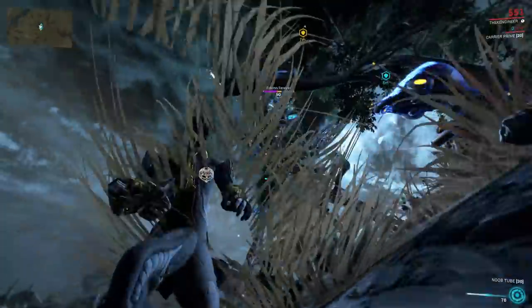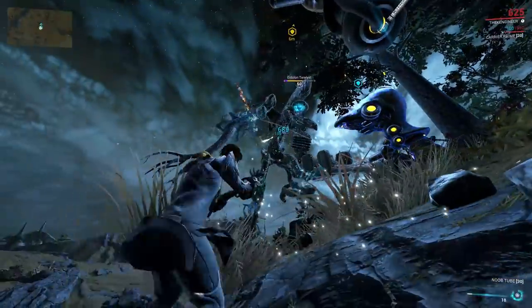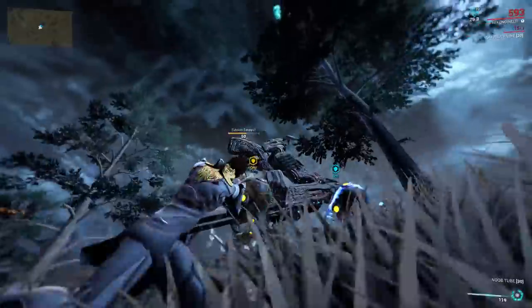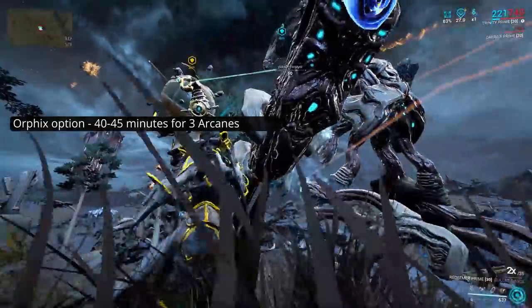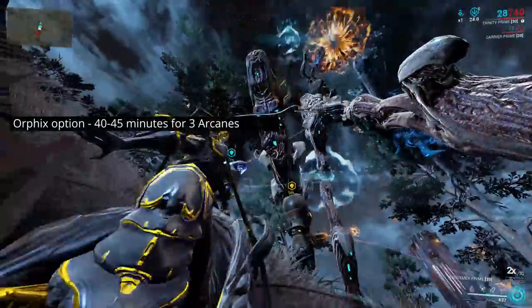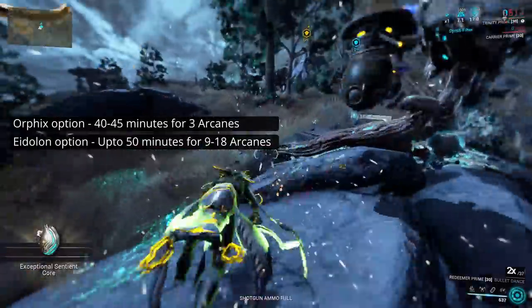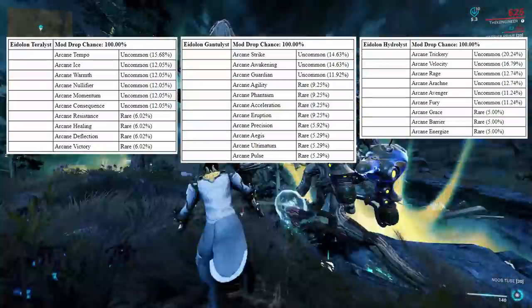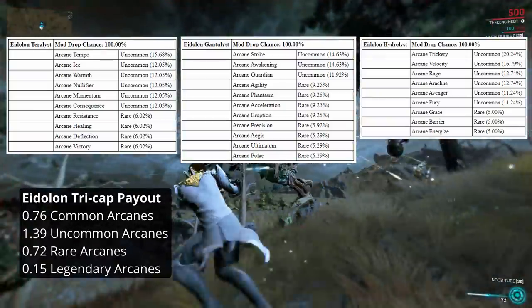Compare this then to Eidolon hunting. Sure, you can't do it all the time - only during night time on Earth. However, experienced Eidolon hunters are not limited to a single run in a night. They can achieve a full 3 Eidolon captures, a tricap, multiple times over. Experienced squads can handle 3 tricaps with ease, and the most proficient can achieve 5 or 6 tricaps in the night. So on the one hand, there's the option of spending around 40-45 minutes getting 3 arcanes, assuming you've managed to kill all 36 Orphix. On the other hand, an experienced squad is getting between 9 and 18 arcanes in a 50-minute night. Then there's the matter of drop rates. A tricap will access 3 different drop tables for arcanes, with an average of 0.76 common arcanes, 1.39 uncommons, 0.72 rares, and 0.15 legendaries.